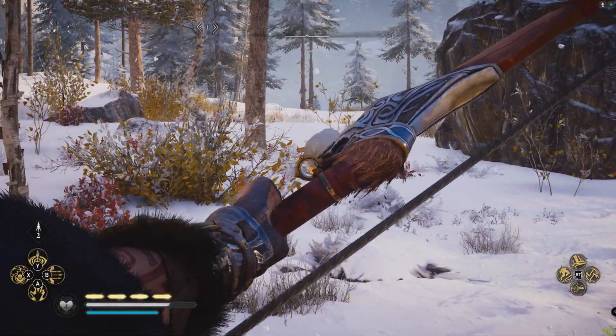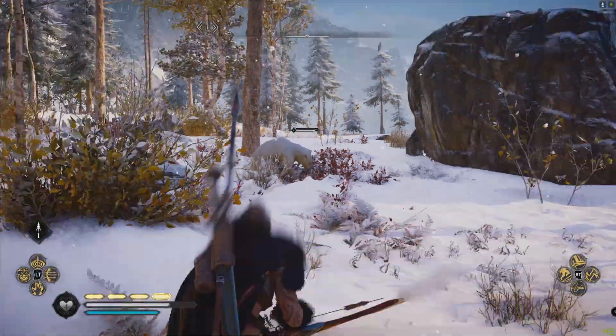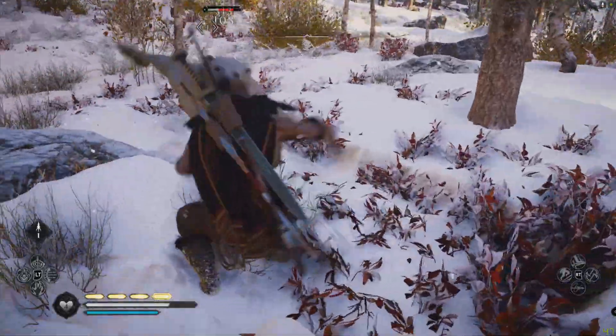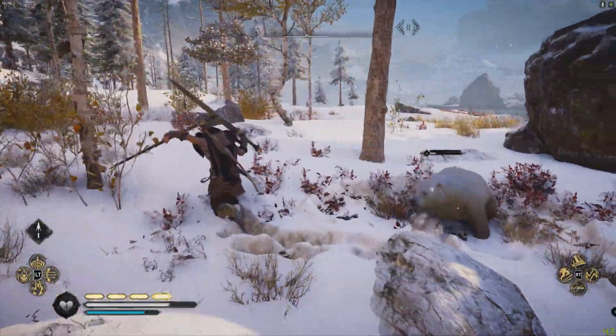I've sort of been just traipsing around picking up treasures in England. Shoot the weak spot if you like, and then you can go up and do a stun attack on the bear and that will pretty much finish him off. And then just a poke with a spear.